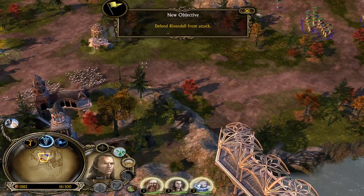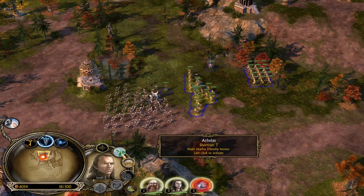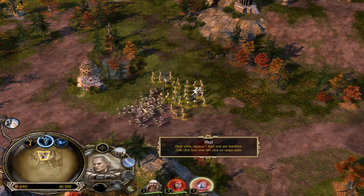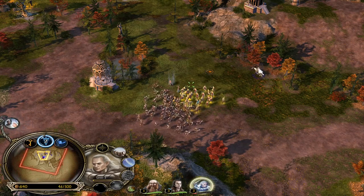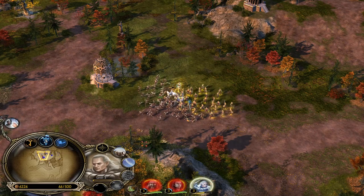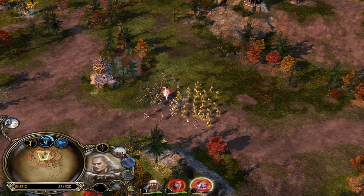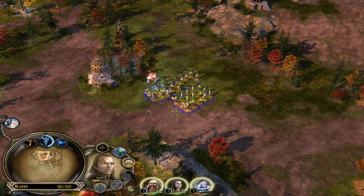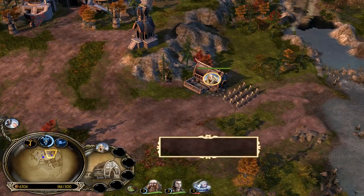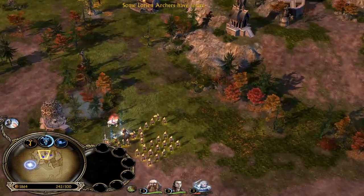Goblins are attacking from the west! We now have command of all the heroes — the new ones, Elrond and Gloin as well. This is quite useful. You can heal nearby units with Elrond's ability. I'll use it now — Glorfindel is back to almost full HP, well half HP, but okay. The goblins will pay for this indeed.